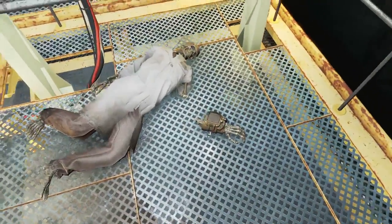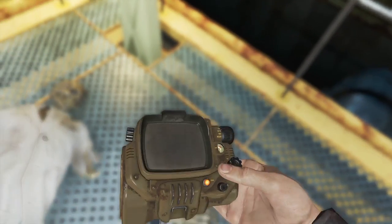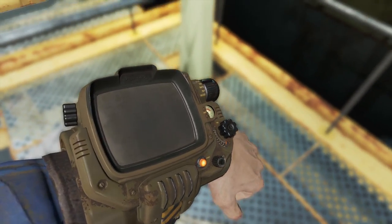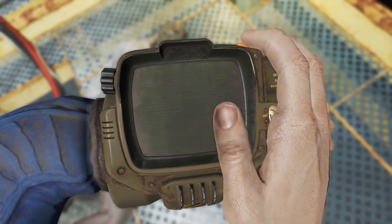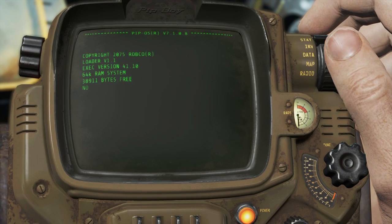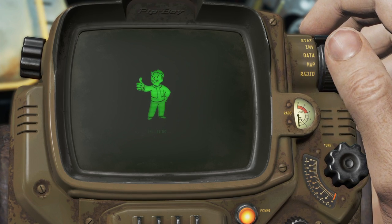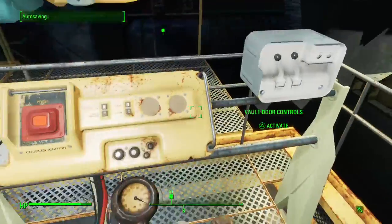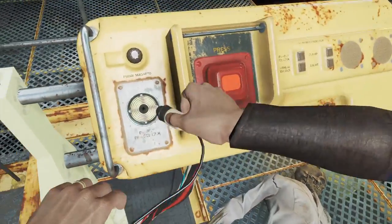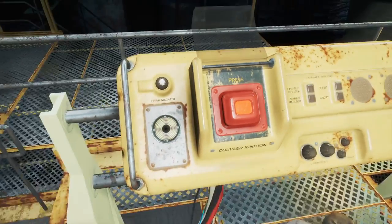We need this Pip-Boy - we're gonna have this with us for the rest of the game. Put it on. Oh no, I just used a stim pack I didn't need to. Plug it in and turn it on. Smash it.